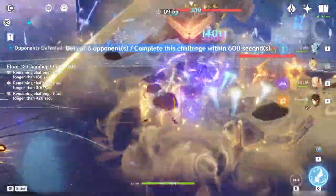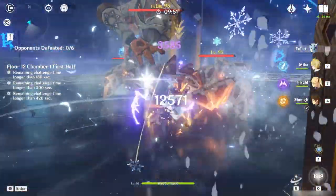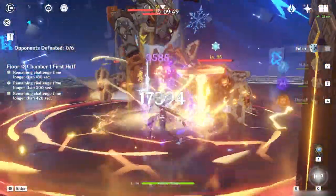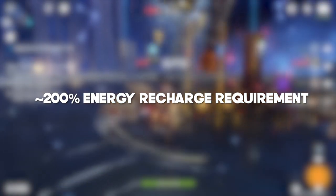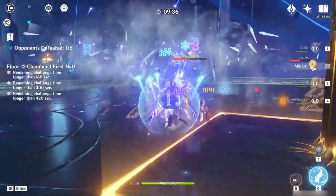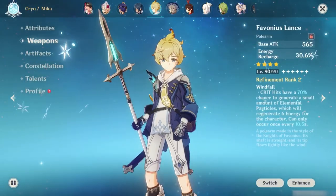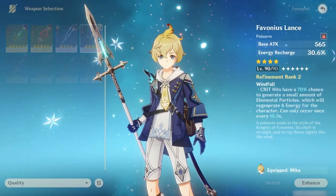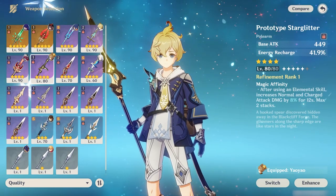This means given Mika's burst that costs 70 energy, you probably won't be able to burst every rotation. If there are no other cryo characters on the team, his energy recharge requirement will hover around the 200% mark. Assuming you don't have any constellations or the Favonius Lance, a little bit above 200 ER is the way to go, which leaves the weapon choice quite apparent — just use Favonius Lance. If you don't have one, you can also craft a Prototype Starglitter, which can serve as an ER stat stick.